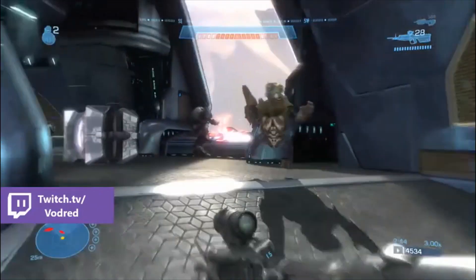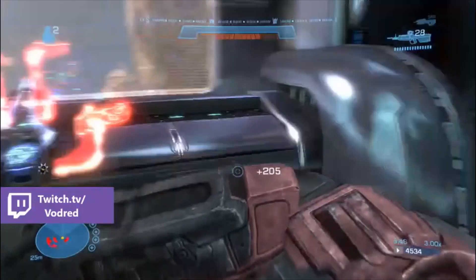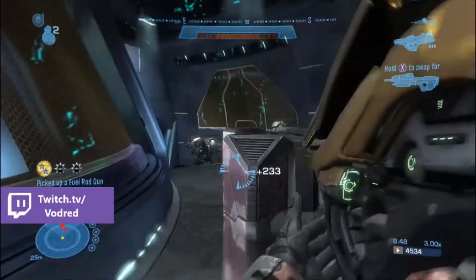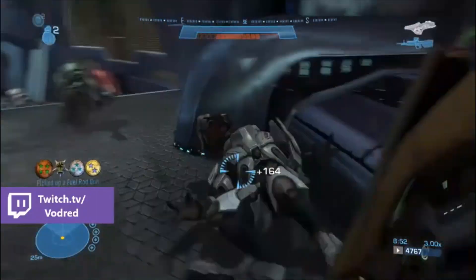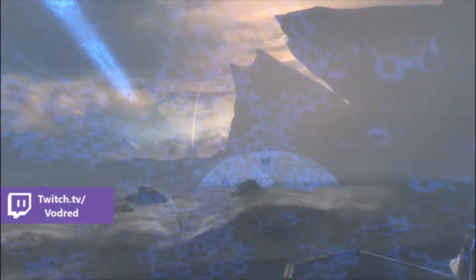Once you get to the top of the spire, run around the corner straight to the ultra elite, back-smack him, turn around, back-smack the grunt with the fuel rod gun, and pick up his fuel rod gun. Then turn around and blow up the rest of the grunts. Press the button and that is the end of the level.